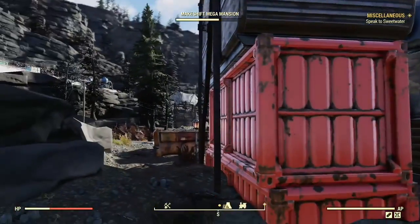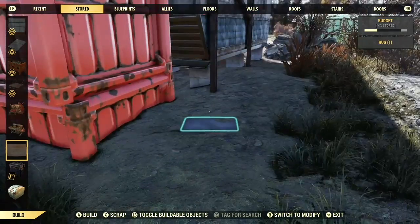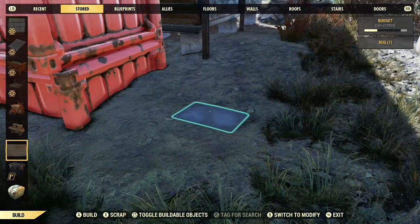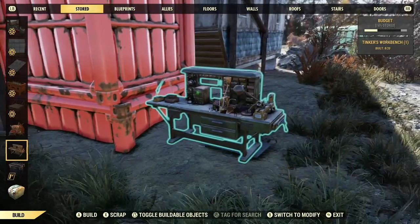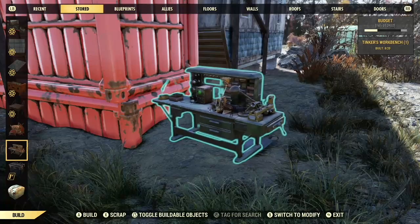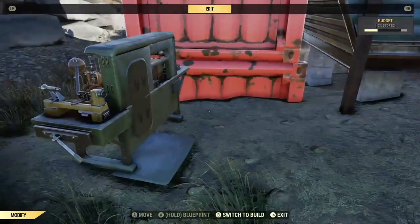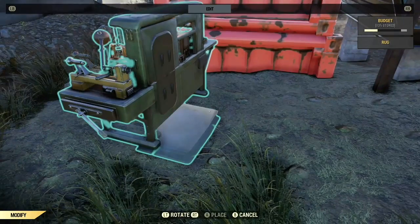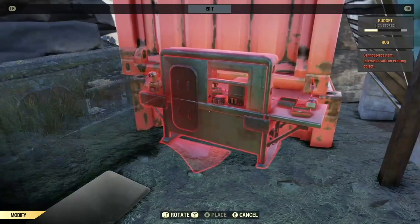So here's what you do: put down a mat, and then the tinker workbench works best. You want to place it just on the edge so the front is sticking forward and you've got a bit of mat behind. Then all you need to do is pick up the workbench.